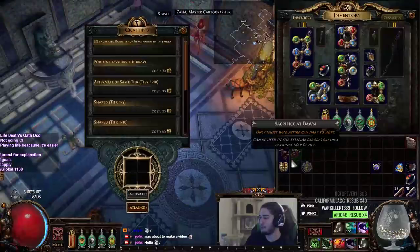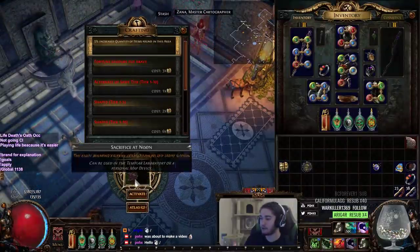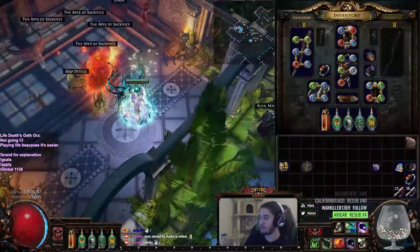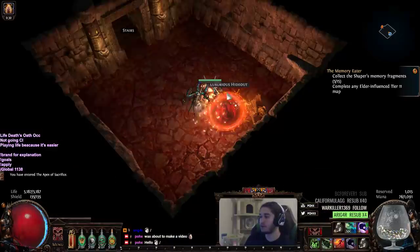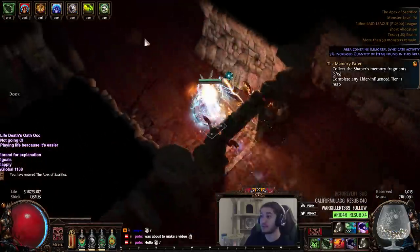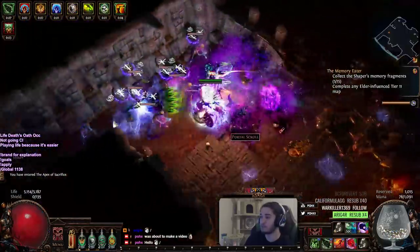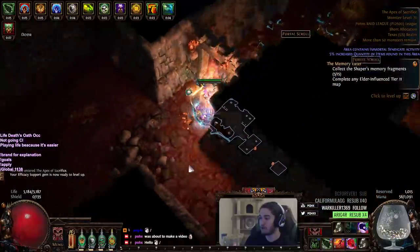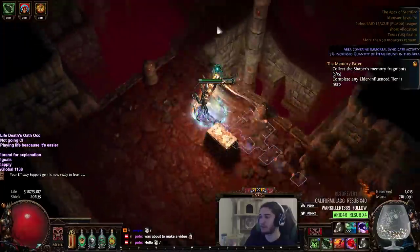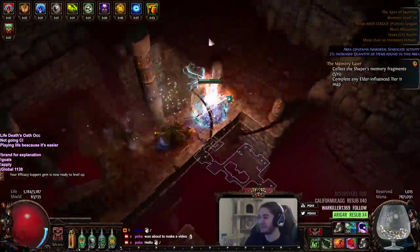Let me go into a map. I can run red maps. The reason why I'm not doing this on a red map isn't necessarily because of the damage — the damage is totally okay. It's more so because I'm scared of red Syndicates, because even with ridiculous Temp Chains and Enfeeble, they can just offscreen snipe me before the Enfeeble even applies. Syndicates, I'm still not very big a fan of, even though I'm playing Softcore now.